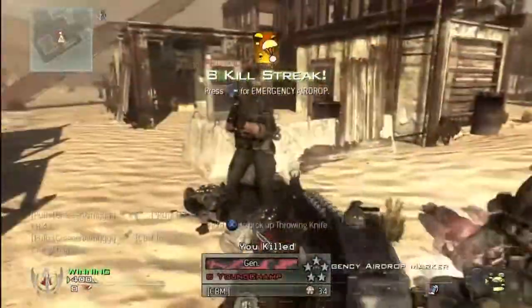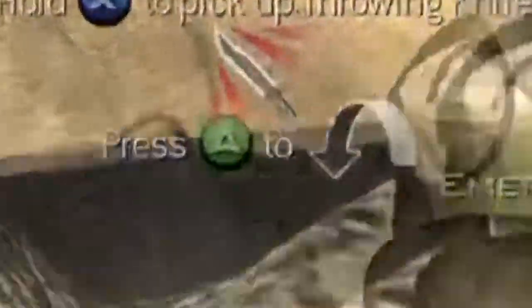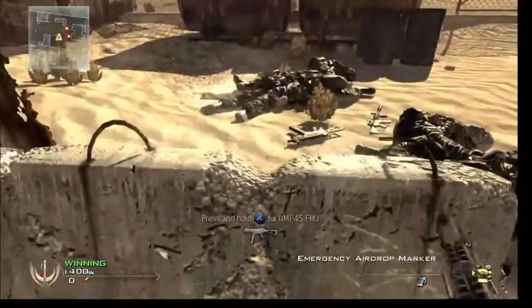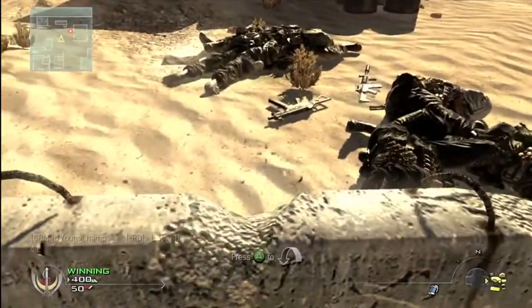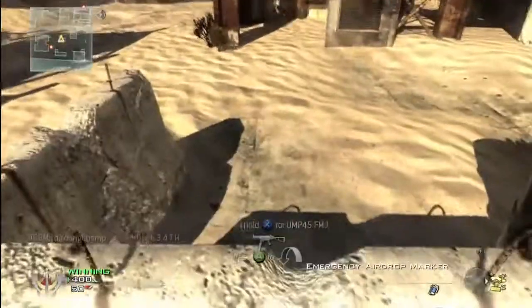You need to get your emergency airdrop or your care package, and then once you have it, go over to somewhere where you can jump up onto where it says A. You click RT and hold down RT so you're holding your care package.